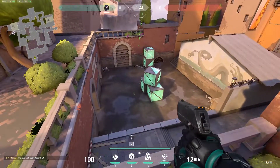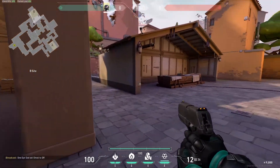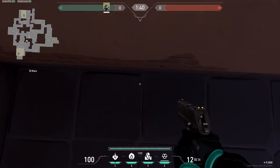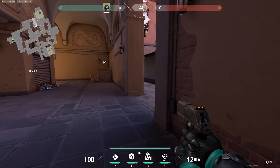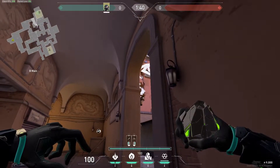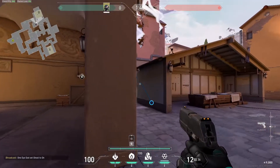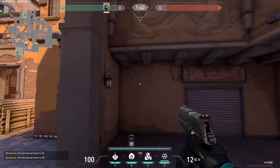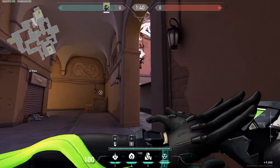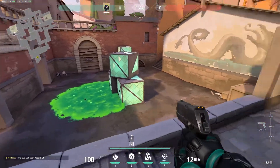Let's say you don't like that one, or maybe you're scared someone might flank you while throwing those lineups. That's fine — here's another set from inside B main. For the orb from inside B main, we aim at this blue little dot right next to it, throw it — bounces off the back wall and lands right on top. For the molly, we're hugging the right side of this archway and aiming right above the roof line. Toss it, it bounces and lands exactly on the default plant spot.